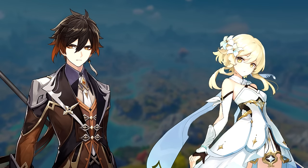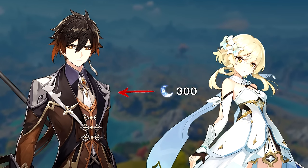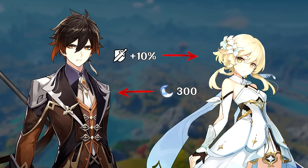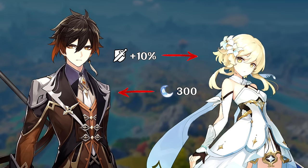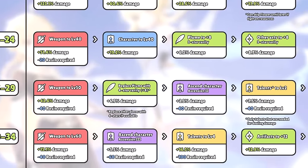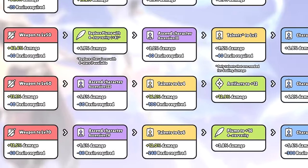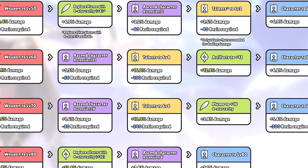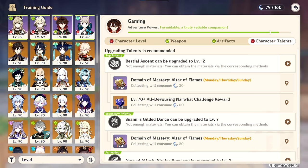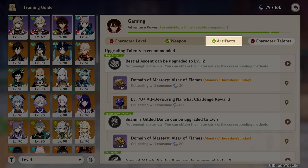In this way, the character build process is like a series of contracts you make with the game. The game says: give me 300 resin, and in return I will make your character 10% stronger — or whatever that number might be. This model lets us make informed decisions about where to invest resin first, upgrading things with the biggest return on investment and working down to less efficient upgrades. But there is one part of the build that is unfortunately not so predictable, and that is artifact progression.